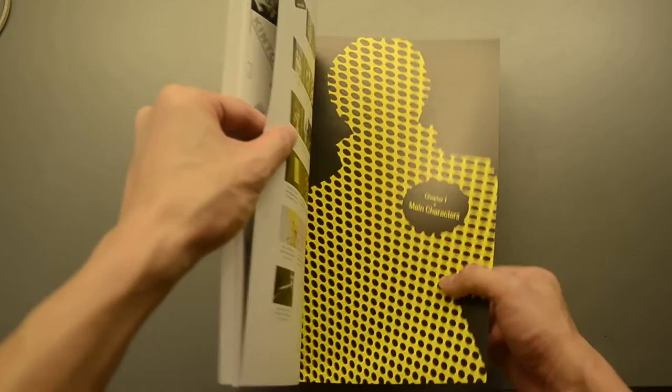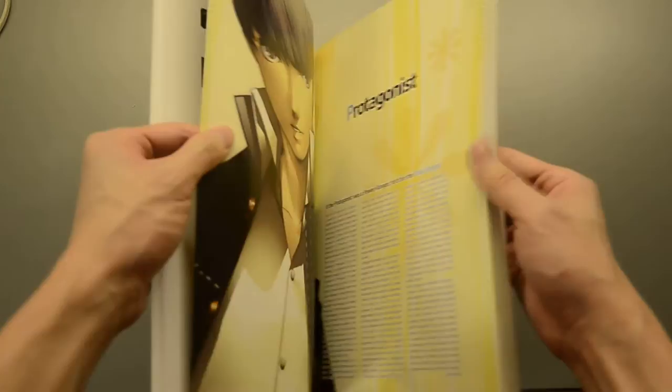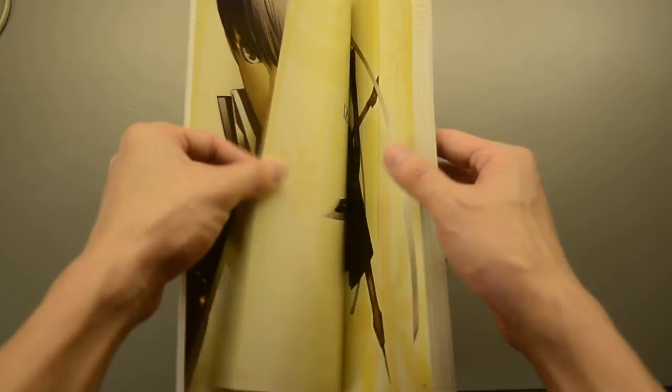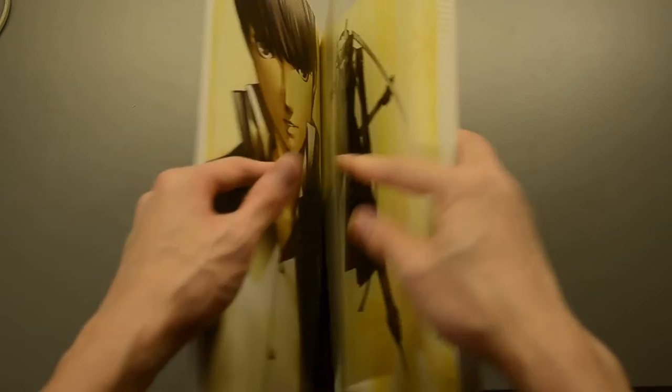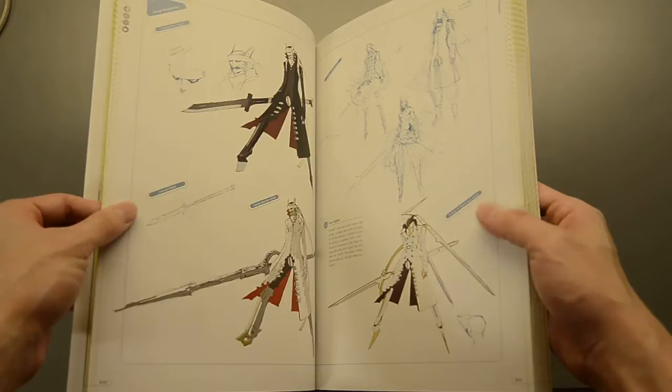After a few concept photos in front, we finally jump into the main character — Chapter 1: Main Character. So we have the protagonist, Sujinkou, which you can name whatever you want. He was tentatively named Yuu in the anime. His Persona is Izanagi, and his upgraded Persona is Izanagi no Okami.